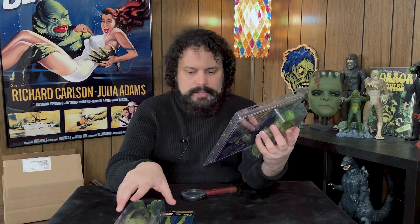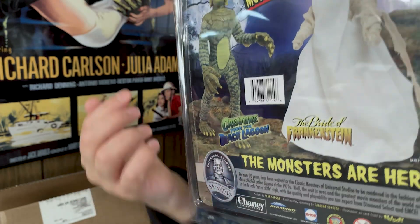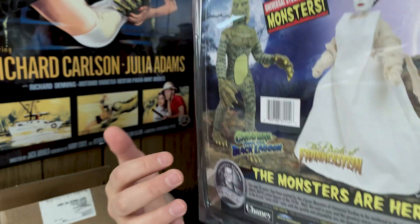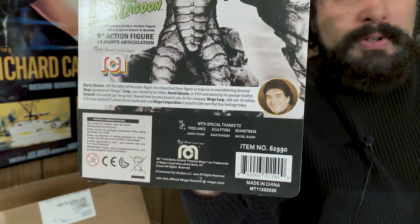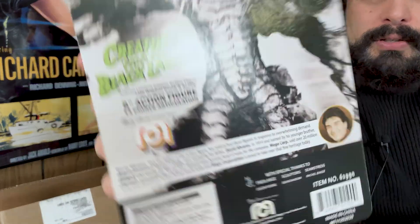When the MCs came out, as I said on the show last year, I think we got our answer — they're basically Mego Universal monsters. The first-series MC monsters had a strip with Marty Abrams' face talking about Mego, so there was a lot of connection between the MC and Mego. I don't know if there was any corporate connection, but there was certainly an attempt to link the MCs with the Mego heritage right from the beginning, right there on the back of the card.